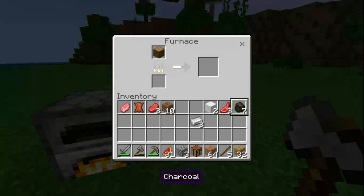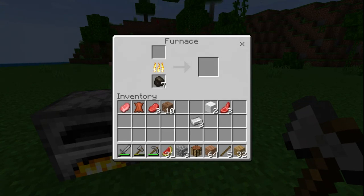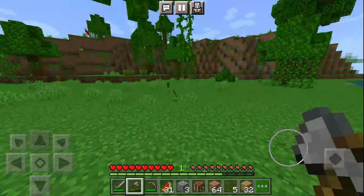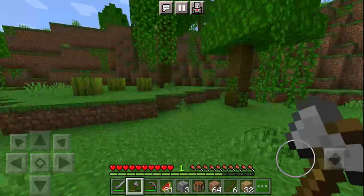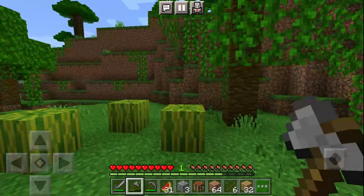I'm going to use this as fuel now. We got seven charcoal — we should smelt that. I'm just going to quickly grab those melons there.